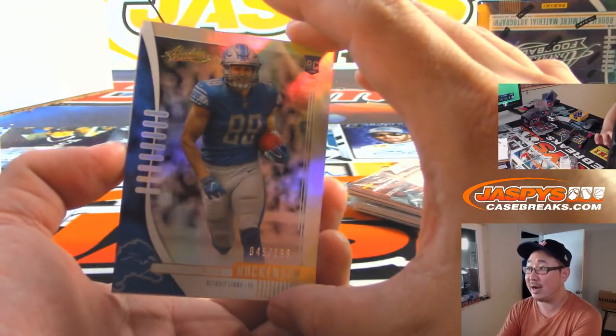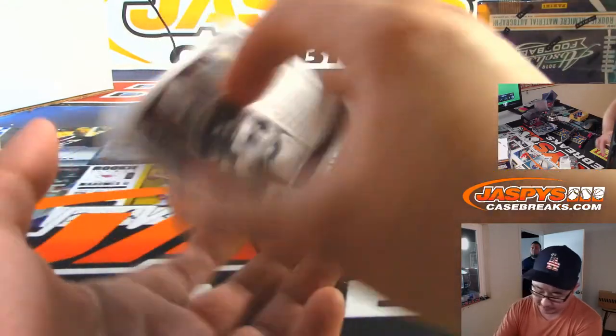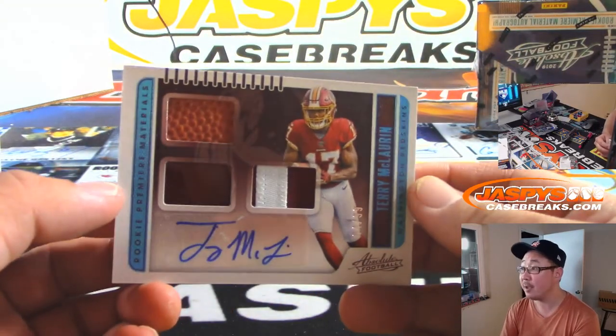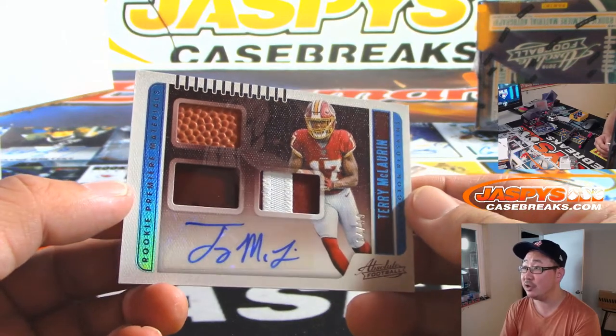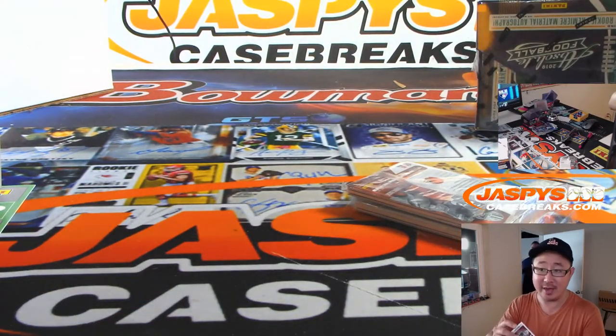There's TJ Hawkinson to 199. And behind him is Terry McLaurin for the Redskins — NFC East — to 99. Triple Relic and Autograph, Rookie Premier Materials. Paul DeYoung with NFC East.